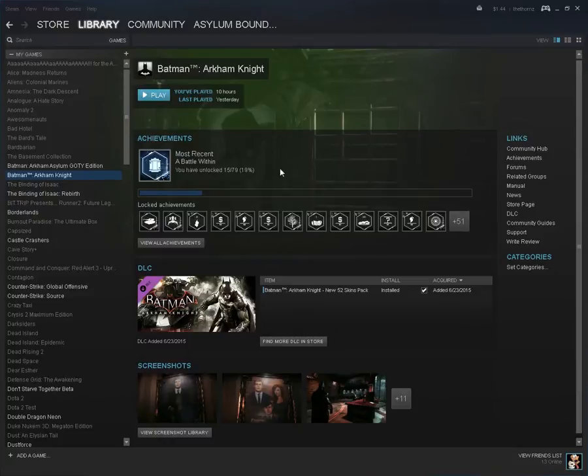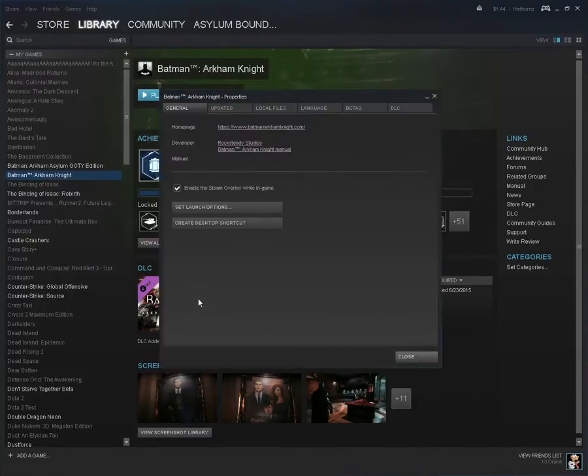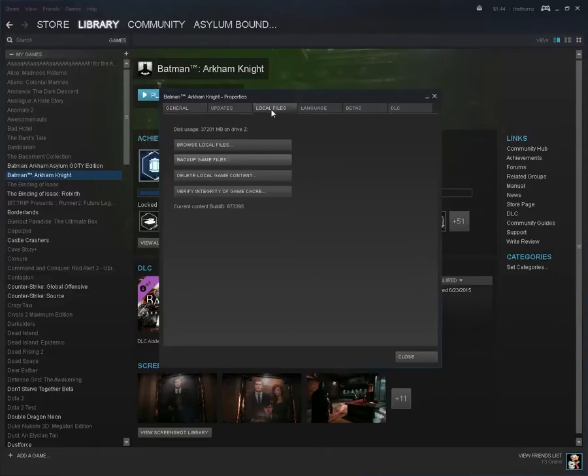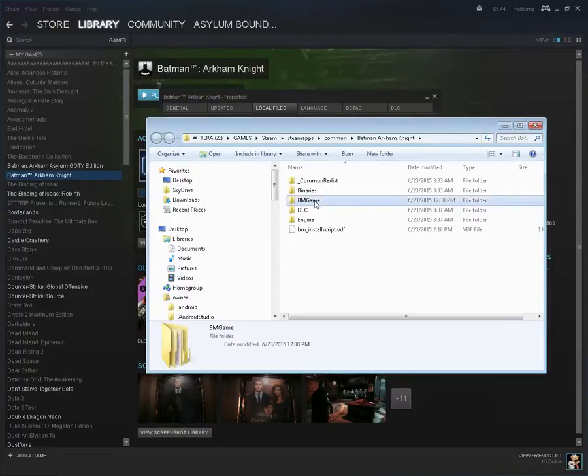To begin, open Steam, highlight Batman Arkham Knight, right-click and go to Properties. Under Properties go to Local Files and browse the local files. Once there, a folder is going to pop up. Go to BM Game and then into the Config folder.